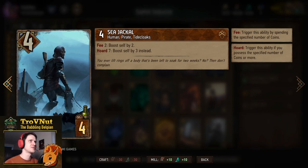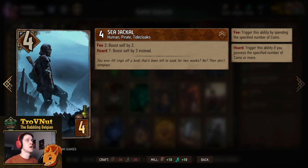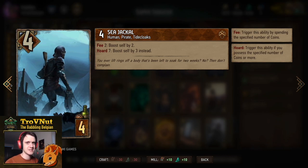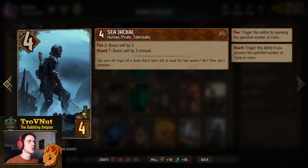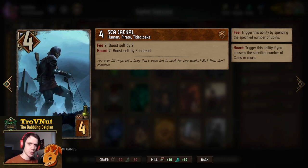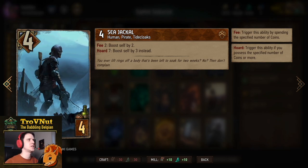Next up is another spender card — the Sea Jackal, four power for four provisions. If you spend two coins on this card you will boost it by two, but if you have five coins or more he boosts himself by three instead. Especially with Hidden Cash, a very good spender to end rounds with and spend your excess coins, giving you a 50% markup on coin expenditure.